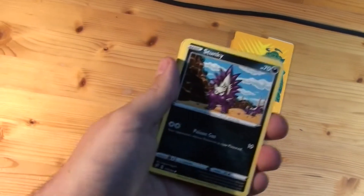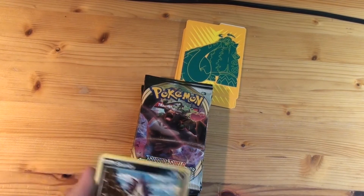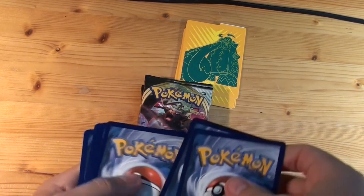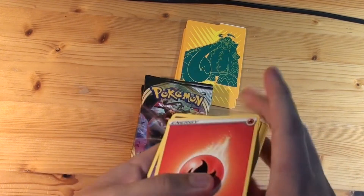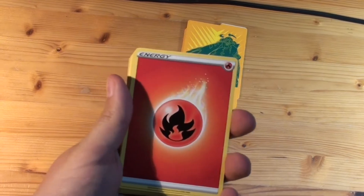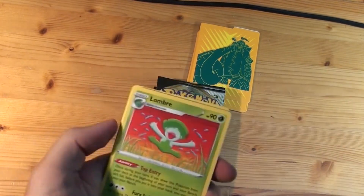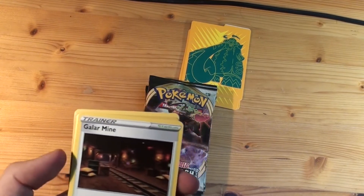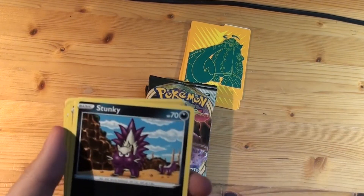We start off — first we have to put the code card away. Where are we going to put them? In my back pocket. One, two, three, four. Steel energy, fire energy. Aksatu, Lombre, Galarian Mime Jr. — the retreat cost reduces both active Pokemon's retreat cost by two. That can be handy. The Skuntank — Poison Gas. Clefairy! Oh, that's a really nice artwork!